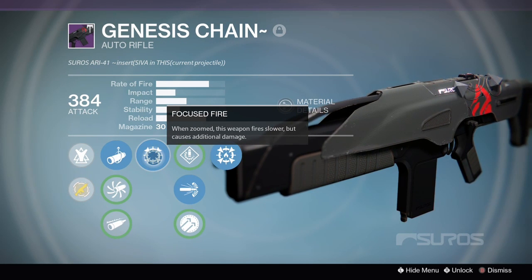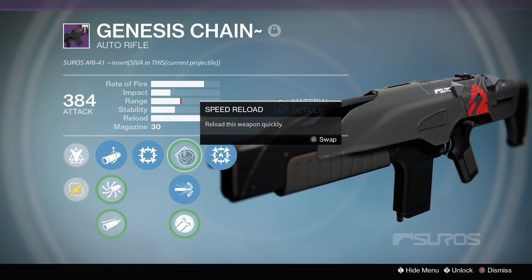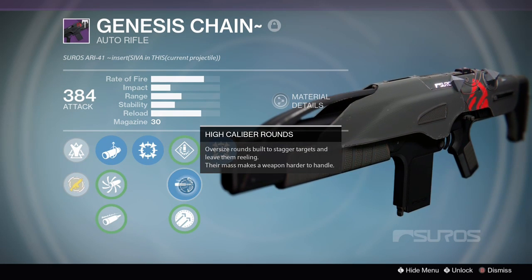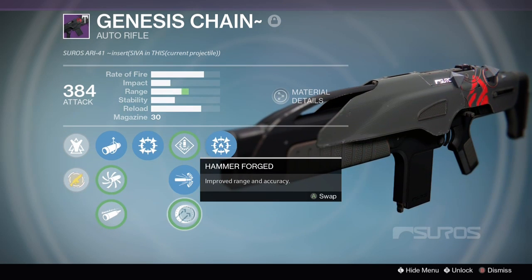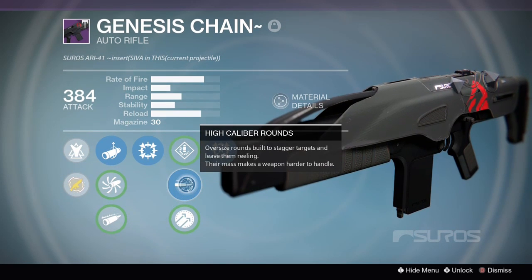For the first perk we have Focused Fire — when zoomed this weapon fires slower but causes additional damage. We have Speed Reload, which reloads this weapon very quickly. High Caliber Rounds are oversized rounds built to stagger targets and leave them reeling. And we have Hammer Forged for improved range and accuracy.